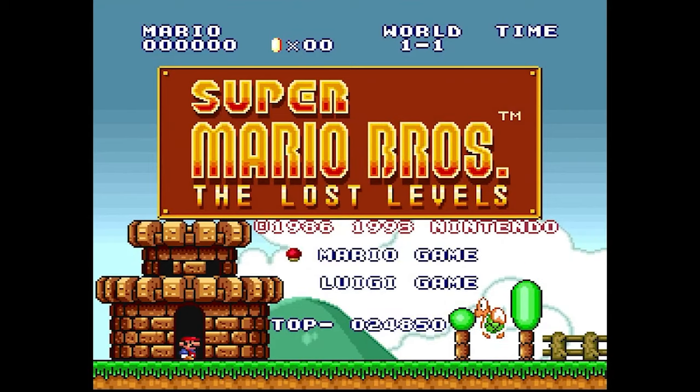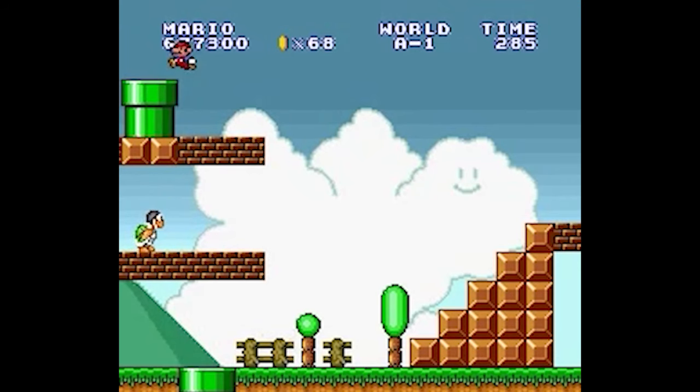Up next, I want to look at the exclusive Japanese sequel to the original, that was released years later in Western markets under the name of the Lost Levels. Having two strange bugs revolving around Hammer Bros that I want to talk about, starting with one that causes them to go flying up in the air. This can happen easiest in World A1, where you need to draw the bro to the pipe by standing on top of it and wait for a bit. This will cause the foe to jump on top of the pipe and get hit by the Piranha Plant, which will cause it to go flying in the air — just a fun thing to see.